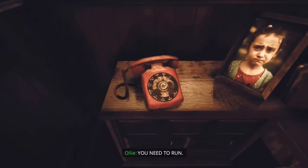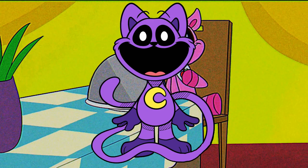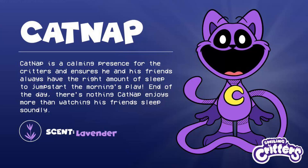Now we have talked about Catnap's monster form and his nightmare form, but let's talk about his form that he was manufactured in — this is his toy form. We see Catnap is a purple cat with a moon pendant around his neck. We can read in his description that he is in charge of making sure his friends get a good night's rest, and something very creepy about his description is that it says there's nothing Catnap loves more than to watch his friends sleep soundly.